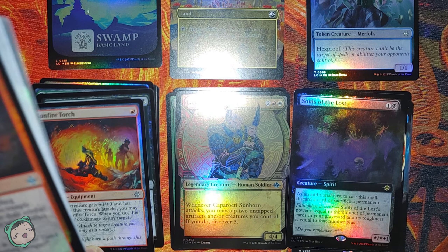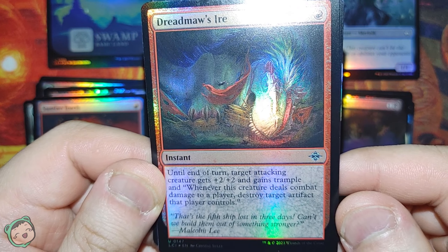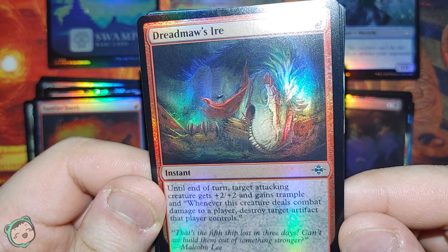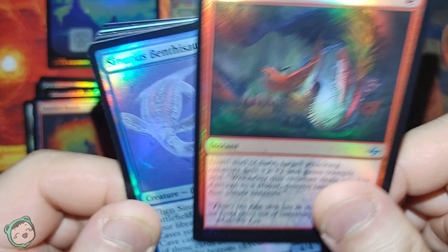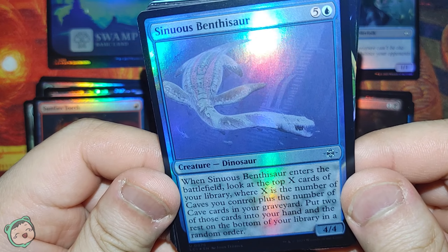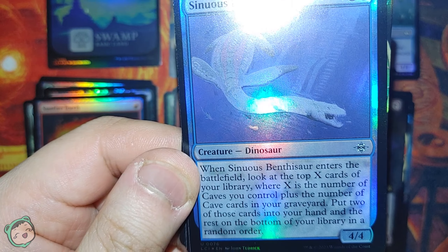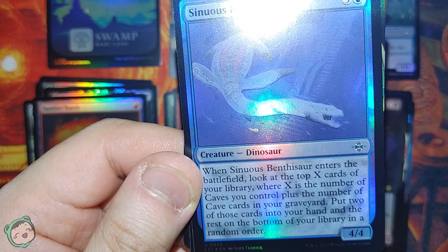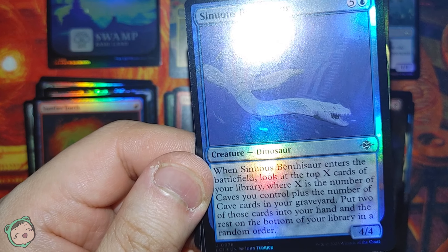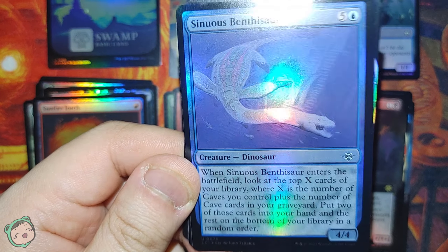Time for the uncommons. We got Dreadmaw's Ire for one red. Until end of turn, target attacking creature gets plus-two plus-two and gains trample, and whenever this creature deals combat damage to a player, destroy a target artifact that player controls. And we got a Sinuous Benthosaur for five blue. Whenever this enters the battlefield, look at the top X cards of your library, where X is the number of caves you control plus cave cards in your graveyard. Put two into your hand, the rest on the bottom in random order.